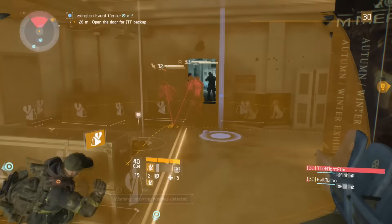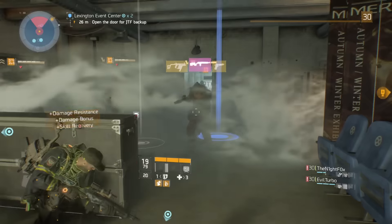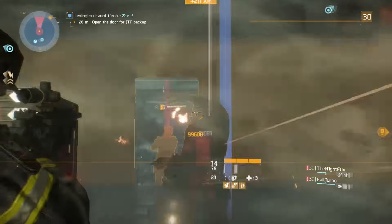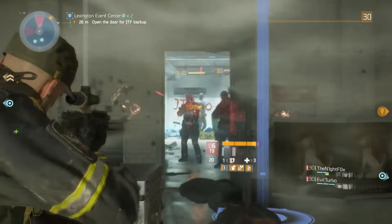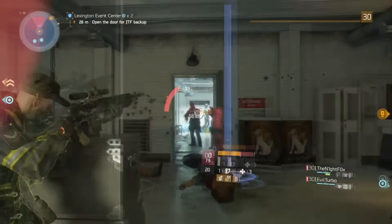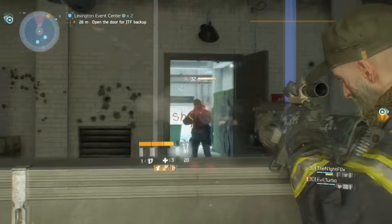Lastly, we are going to go over crowd control, also known as CC. You guys need to take advantage of this. If you are not, you're really not helping your team as much as you really can in any situation, whether it be incendiary grenades or flashbangs. Please do use them — it really helps in just allowing the enemy to become bullet sponges.